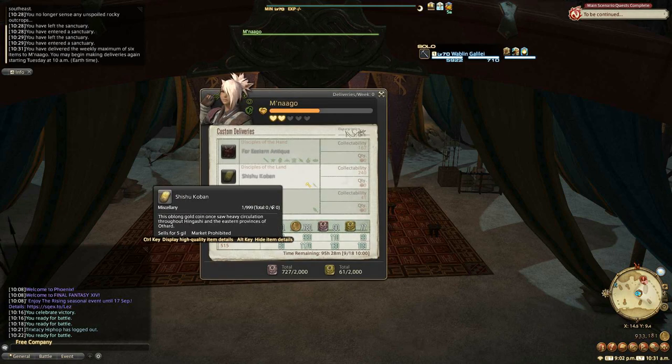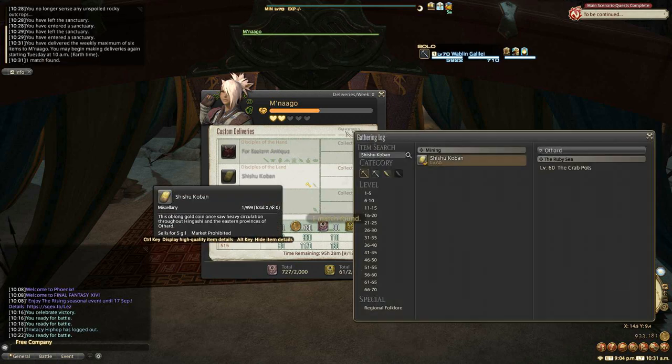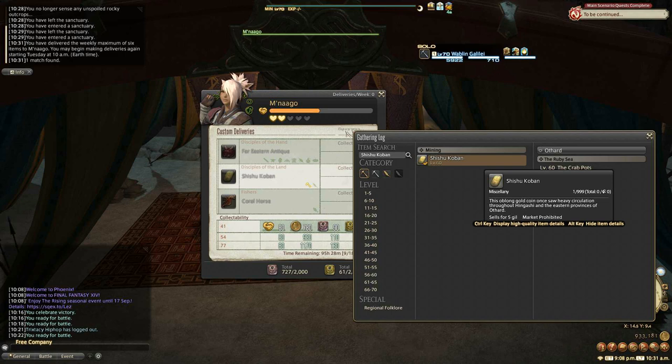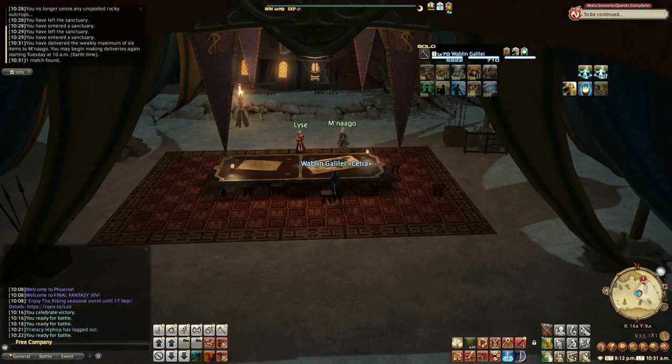This week Nago wants the Shishu Koban. You can right-click on it and search the gathering method, and you can see exactly where it is. You head to Othard, then the Ruby Sea, and the specific spot will be the Crab Pots. These ones are always there — you just have to go collect them and hand them in. All of these custom delivery collections work the same way.